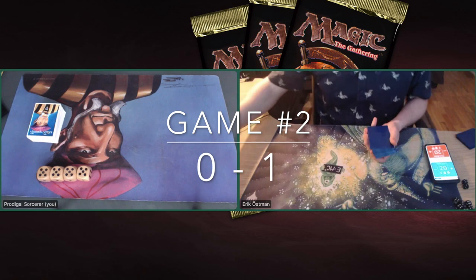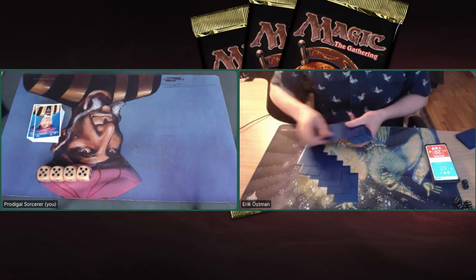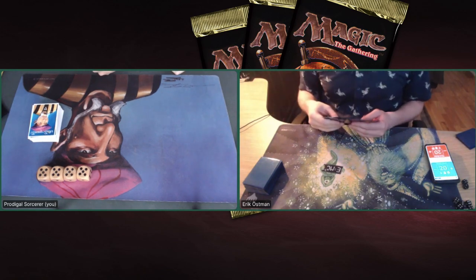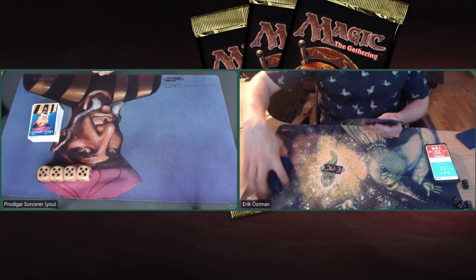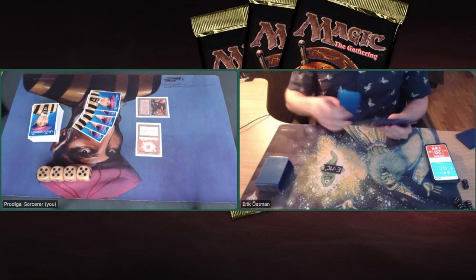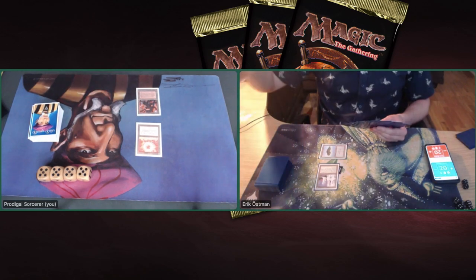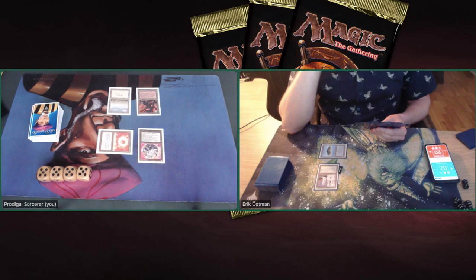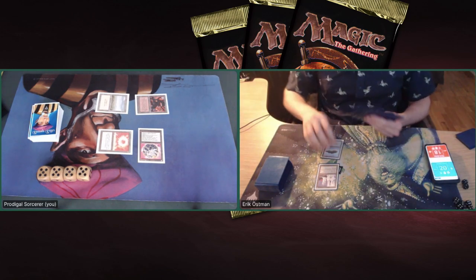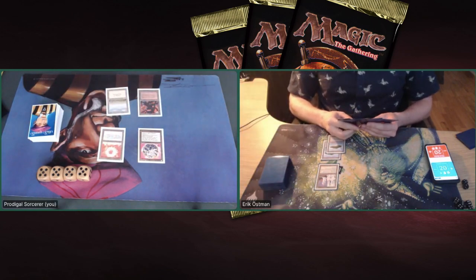Game number two. It's one game up for Eric. Remember, we are playing in a tournament — the Reprint Masters, group stages — and I actually have to win this if I want to go through to the top 16. At least I've got a strong start here with a Sol Ring and a Mishra's Factory. There we see an Ivory Tower from Eric — he gains a life for every card over four that he has. I'm casting a Felwar Stone. Attacking with the Factory, dealing two damage; he's also gaining two life, back to 20.